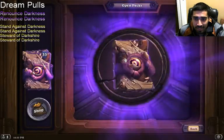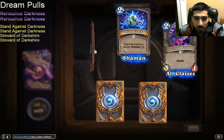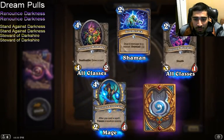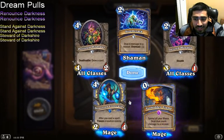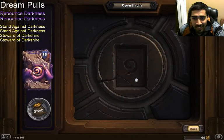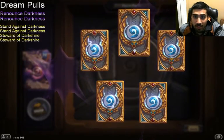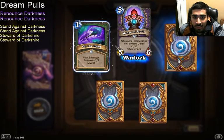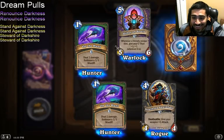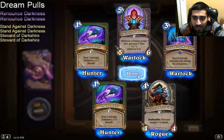Pack 20: Stormcrack, Shifting Shade, Polluted Hoarder. An Epic — Demented Frostcaller. Renounce Darkness. Forbidden Flame. I haven't pulled a single Paladin card I wanted — not even the commons. Usher of Souls, On the Hunt — I am on the hunt for these Paladin cards. South Sea Squidface, Spreading Madness.